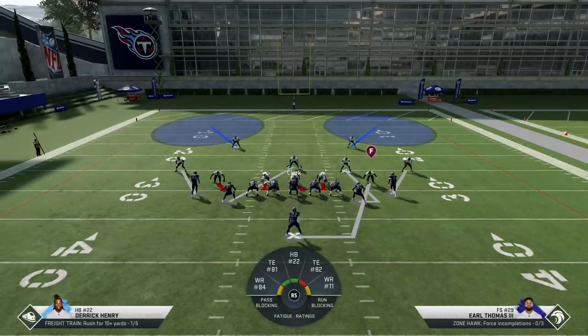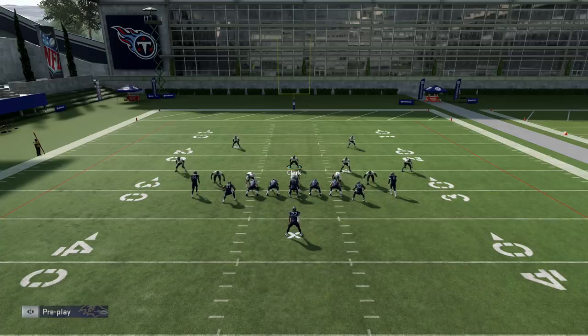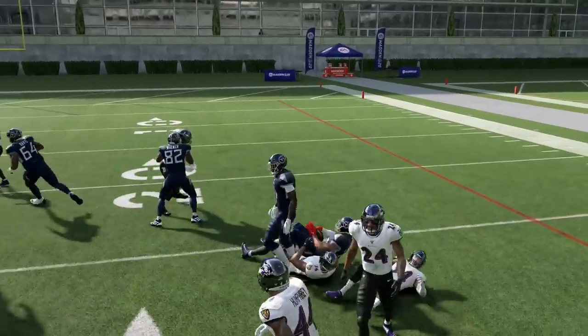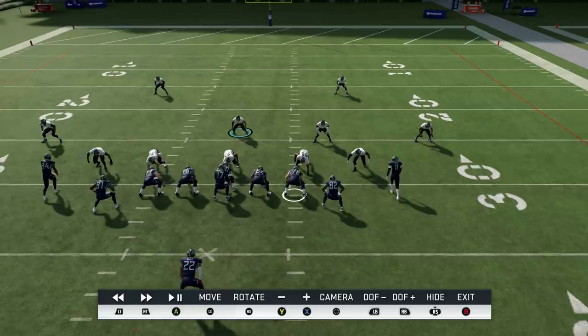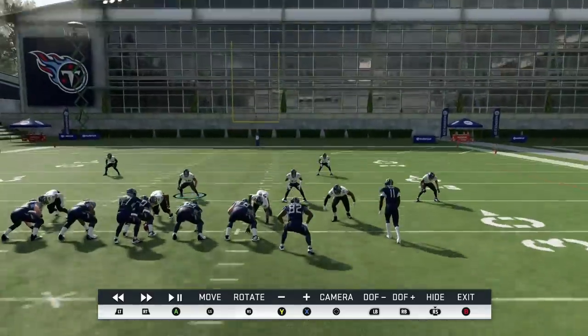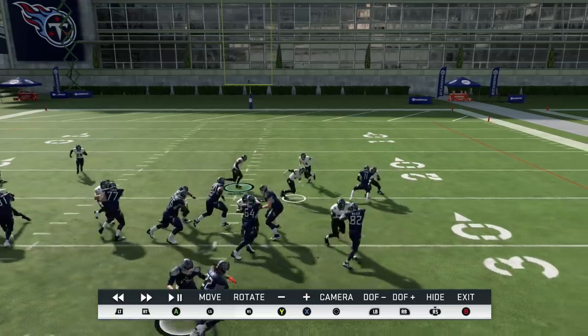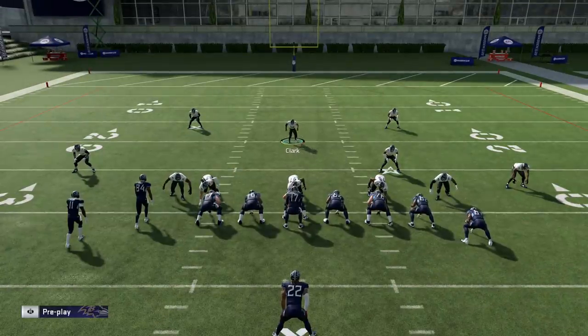Look at the blitzing angles — they come straight down and go inside, and that's not good. That was actually a decent shed by the blocker. That's why I use the Spy instead of the blitz. When you blitz, they take inside angles and now you've got a one-on-one with Henry. Let me show you in instant replay: when blitzed, Averett takes an inside cut — that's not what you want. The Spy has him taking an outside angle instead. You're seeing the difference between the blitz and the QB Spy.